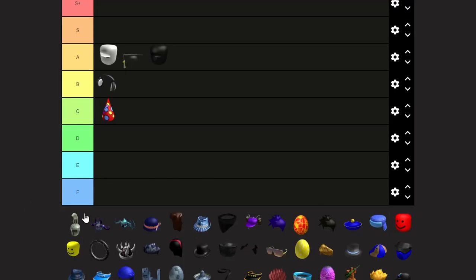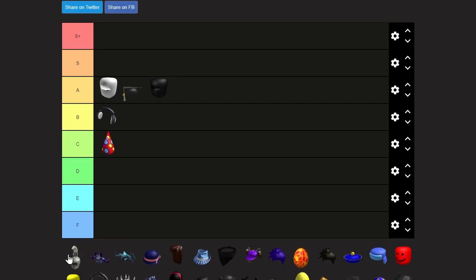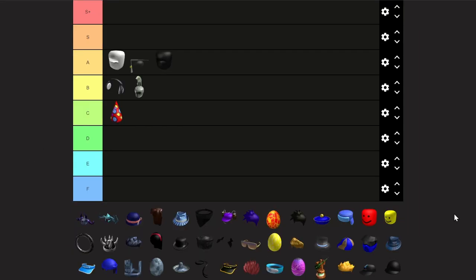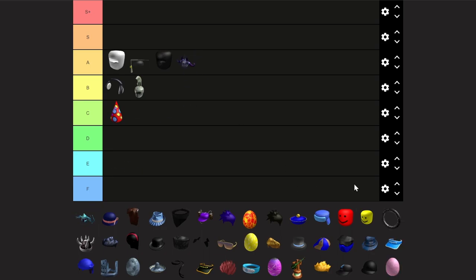So we have a warrior helmet over here — it's basically an ancient Etruscan design. We're going to put this in B tier; I'm not really a fan of this. Next, we have Zorath Lord of Destruction. This design is basically pretty cool and I'm going to give it an A tier.